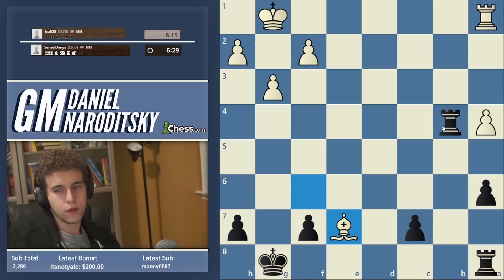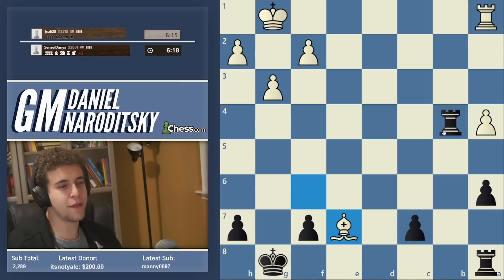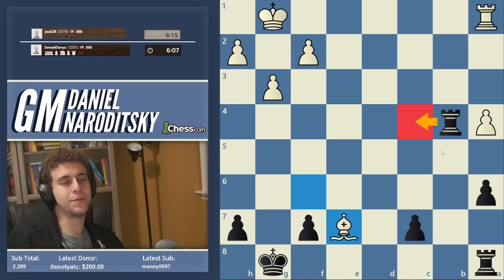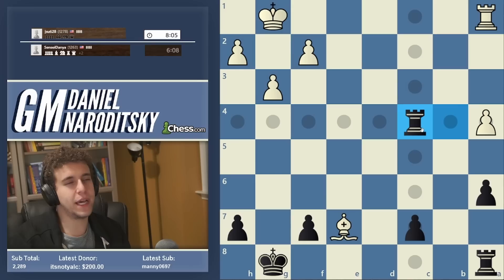Bb7 is sort of a paper tiger — it's not dangerous. Generally our strategy here is to push the c-pawn. One thing people forget when you're up in exchange: you have two rooks against one. One incredibly effective method — it's like the presidential convoy — the Secret Service rides in the back and rides in the front. That's what you do with your two rooks. You put one in front of the pawn and one behind the pawn, which essentially guarantees full passage. So rook c4 is not the only move — you could play rook e4 with tempo, but I want to show this concept.